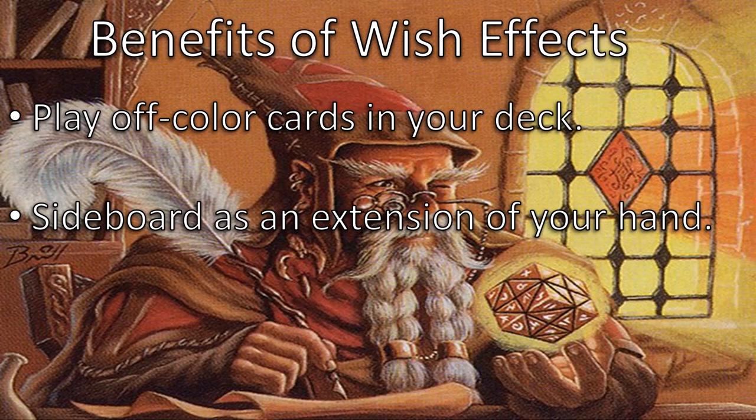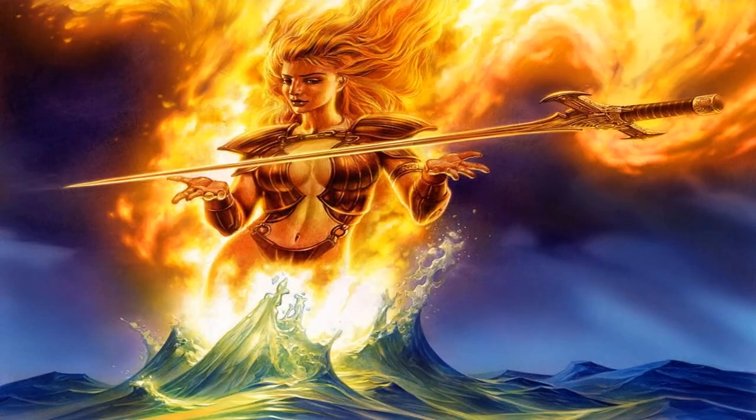So let's go over all the wish effects printed so far as of the recording of this video and how I've personally classified them. First off, we have the classic wish effects, which simply allow you to get a card from your sideboard and put it into your hand. Granted, in non-sanctioned games these can be from anywhere in your collection, but for a cube draft environment we will limit ourselves to the sideboard. In any case, let's analyze them one at a time.